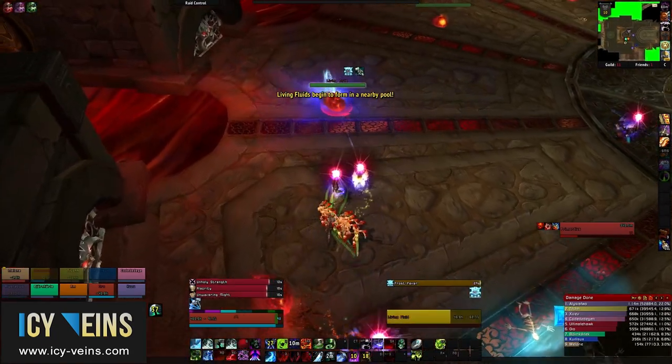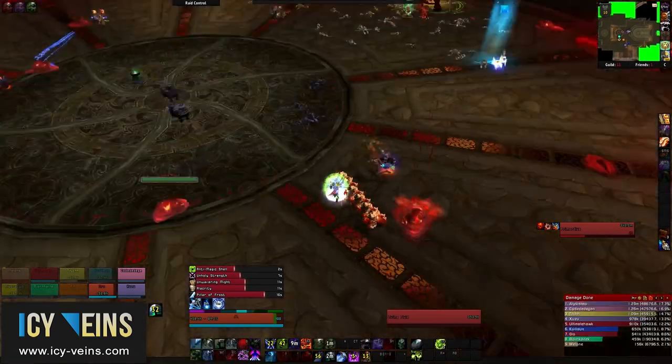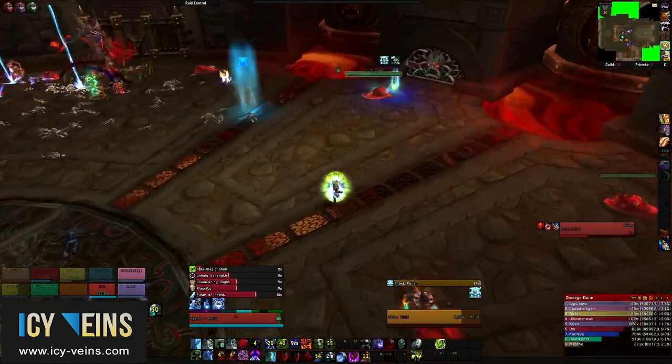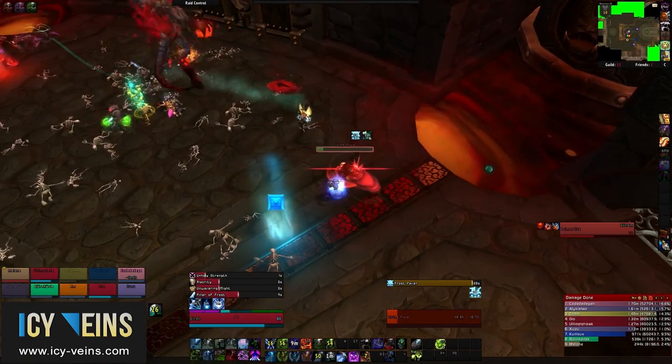The adds are called Living Fluids, and they spawn from the edges of the room all fight long. All they do is move slowly towards Primordius, and if they reach him, they basically buff him. We'll talk more about that in a bit.